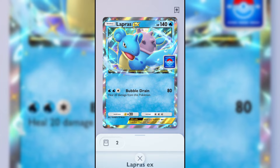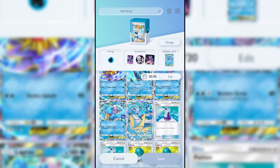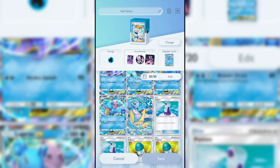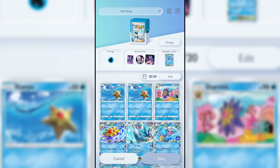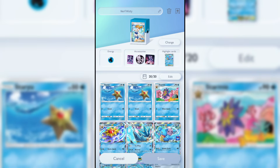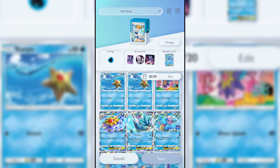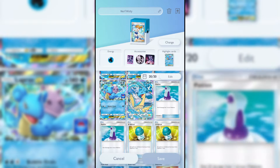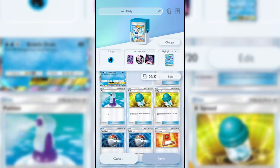Lapras and Articuno work well with Misty. Lapras EX is expensive — its attack costs three energy and its retreat is three energy. Basic Lapras goes well with Misty too: one energy for 20 damage, but with at least four energy it does 90 damage. Staryu into Starmie EX is a great early game card — Staryu attacks for one energy, Starmie EX attacks for two energy for 90 damage. Articuno fits into essentially any Water deck.